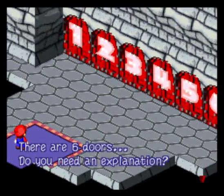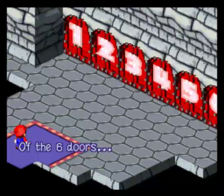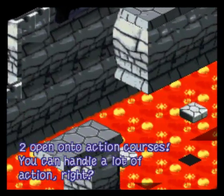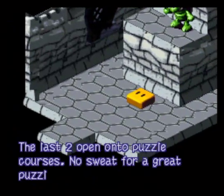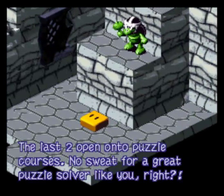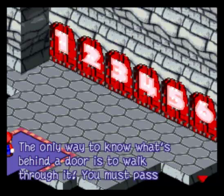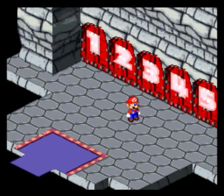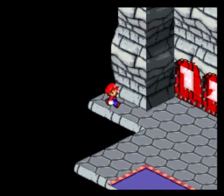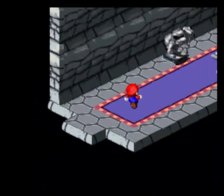We're actually at one of my favorite parts of Bowser's Castle, and one of other people's least favorite parts. There are six doors, so you need an explanation. Of the six doors, two open onto action courses, two others will lead you to battle courses, and the last two open onto puzzle courses. Once you choose a course, there is no turning back. The only way to know what's behind a door is to walk through it. You must pass four of the six courses to move ahead. Let's see what's behind door number one.